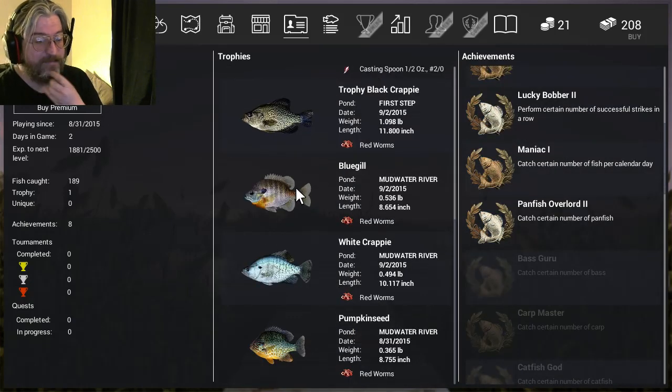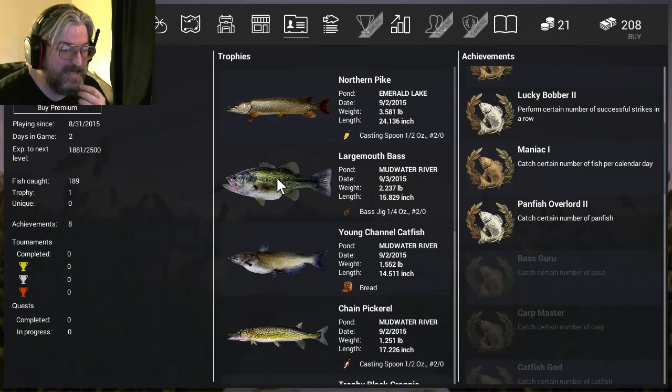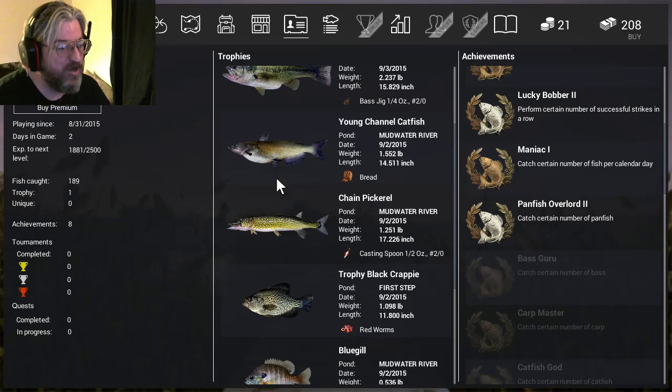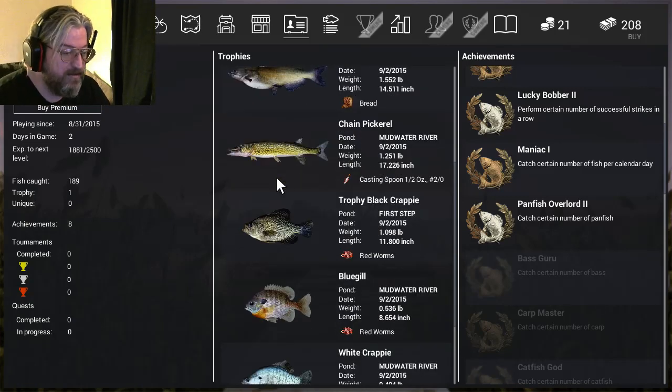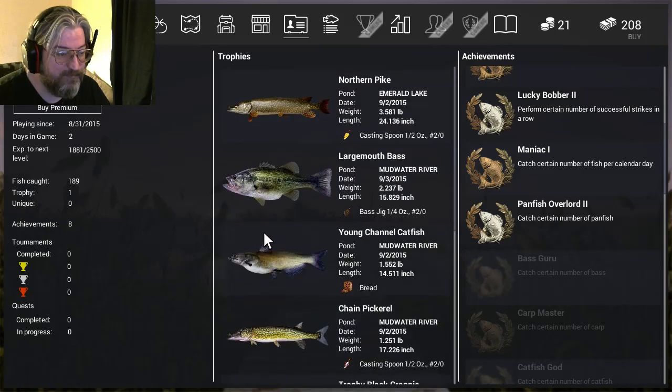There are lots of ways to earn stuff here. You get to see your trophies — the biggest ones you've caught. I got a 3.5-pound northern pike which at the time I could not carry, so I had to throw it back — that sucked. Largemouth bass: the biggest one I ever caught was 2.37 pounds, which is actually one of the bigger ones I've seen caught on that lake. There are also smaller fish referred to as panfish — mostly bluegills and crappies.